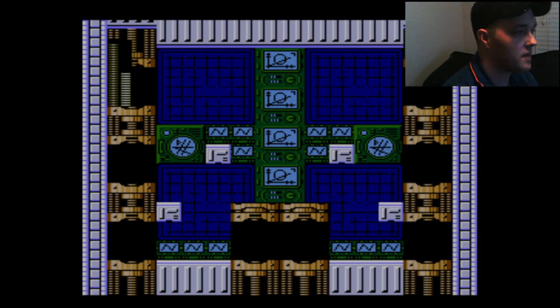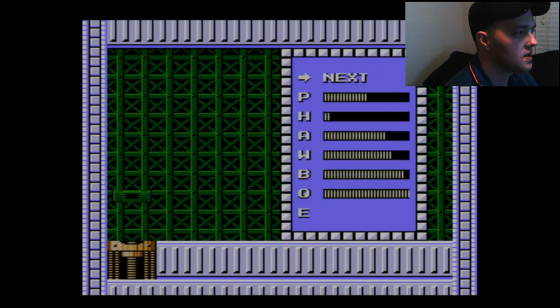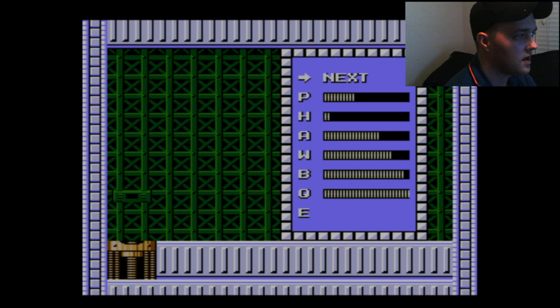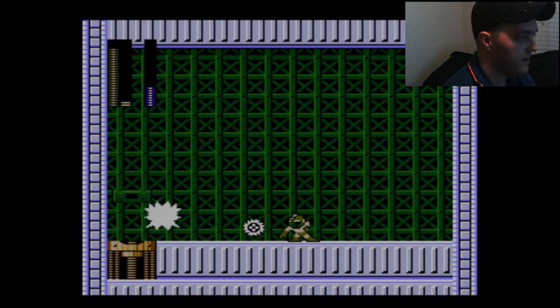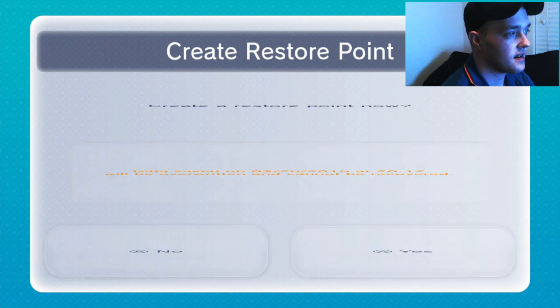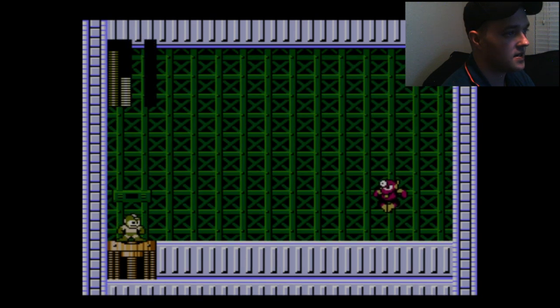So let's go ahead and whip out the... Oh, so what is this guy weak against? I believe it's Quick. Nope, he is immune to it. Let's go with Air. He's immune to that too. Alright, he's down. Grab his health recovery item, good to go. Go ahead and save again.